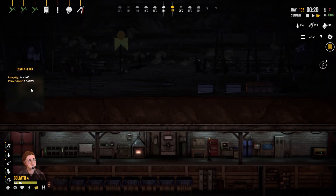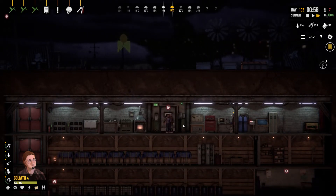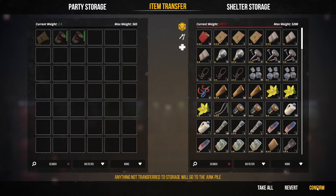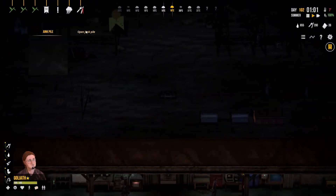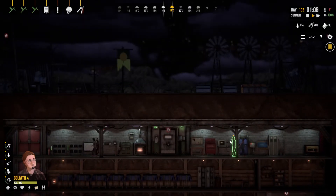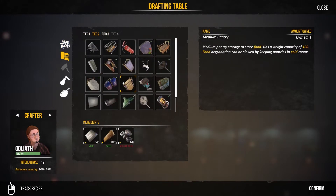We did do an upgrade on this one here — nothing fancy, nothing flash. Richard did get a little beat up, a little bit up. It wasn't too good. Check your jungle, look at all this. We need to craft food storage. What do we need?